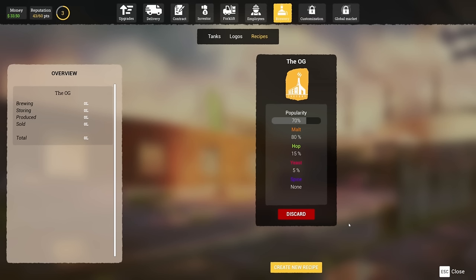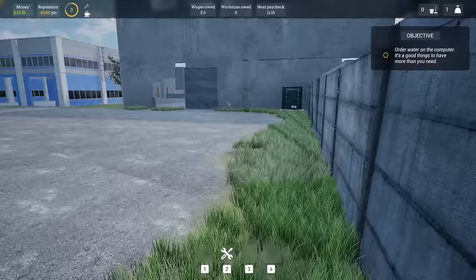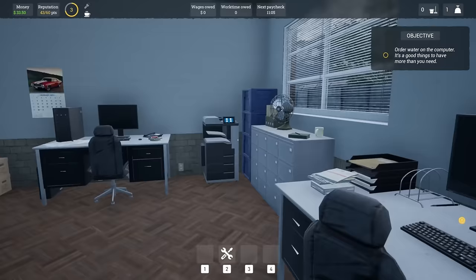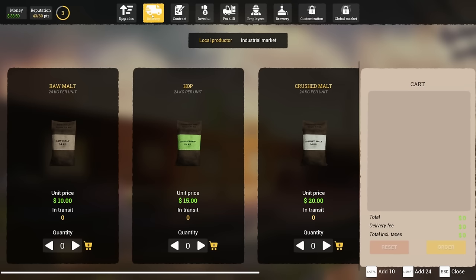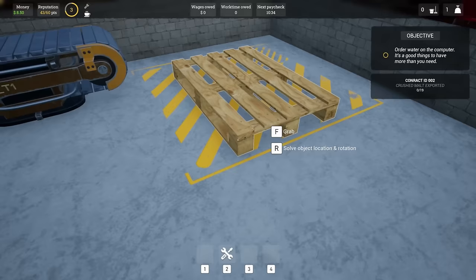Order water on the computer - it's good to have more than you need. I've already ordered water. Can I just go to tanks? I don't want to order more. I'm gonna have to - can I order like the smallest amount? Delivery fee is 45. I don't even have enough money for that right now. We're going to have to... Okay let's accept - 19 bags. I can literally only order two bags right now. That's how broke I am.